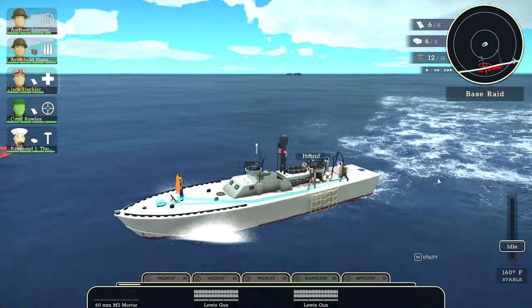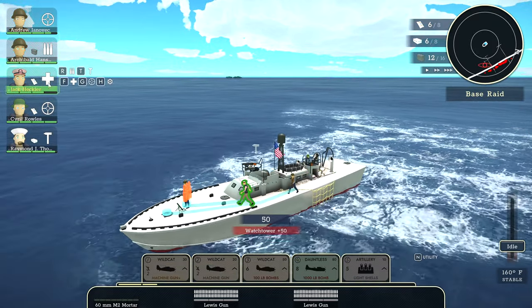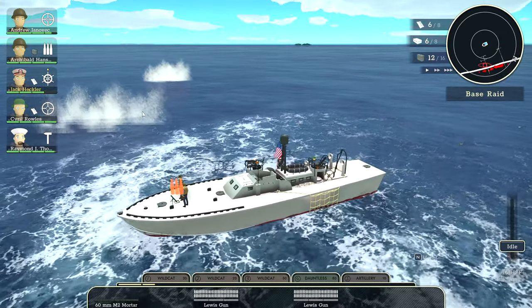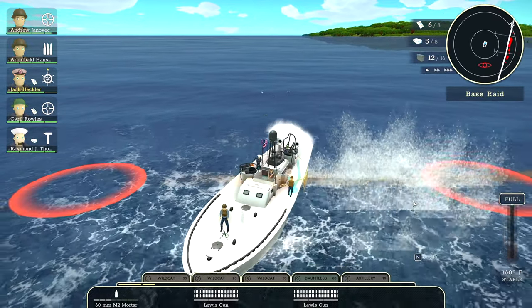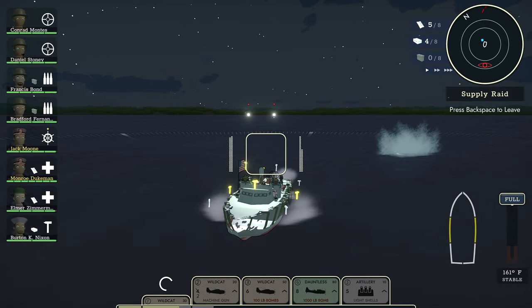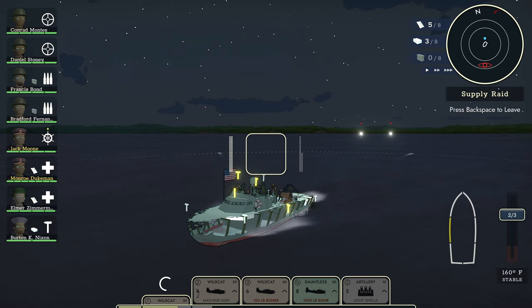I had a situation where my skipper was thrown overboard, leaving my ship without a driver, so I had to manually get my second in command — who was currently acting as a medic — to take over. Things otherwise would have ended very badly as the enemy zeroed in on my position. One thing the tutorial will make sure to teach is don't be put off by running away. Losing your ship comes with a penalty that can really set you back, so saving your own bacon may be the best play.